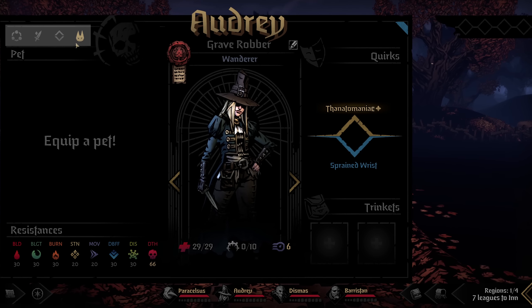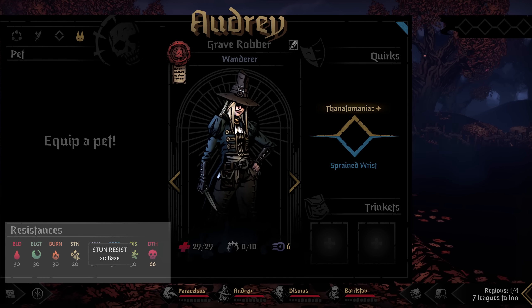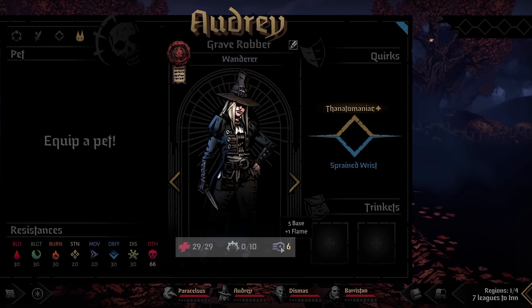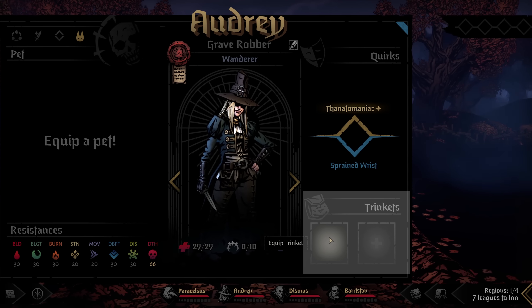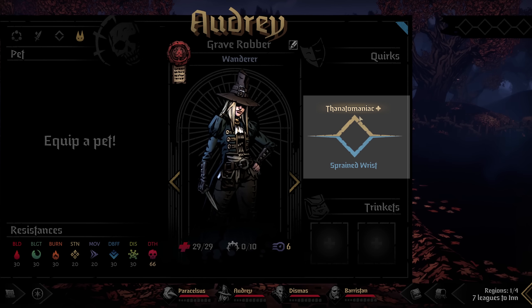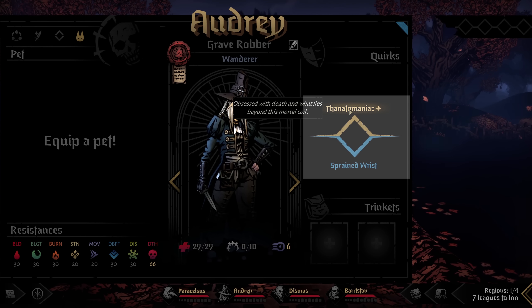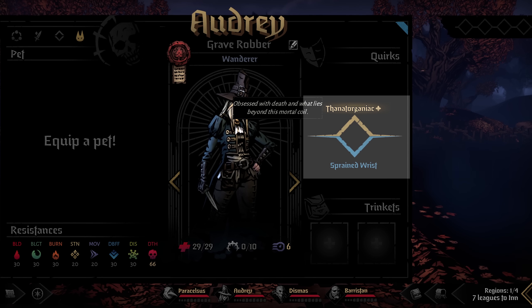Last but not least, if you have a pet it would show up here. At the bottom of the screen you'll see resistances, your hero's health, stress, and speed. Trinkets show up here too, and you open your inventory by pressing I to drag them onto a character. Then we have quirks — one negative and one positive, up to three of each. Keep track of these so you understand how they're affecting your character and whether you may need to repair them at a hospital later.